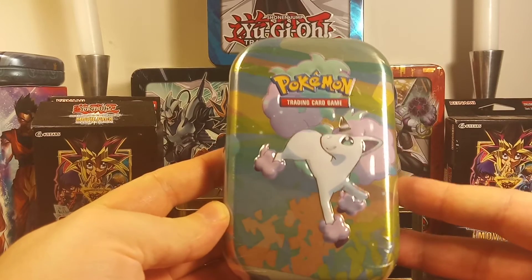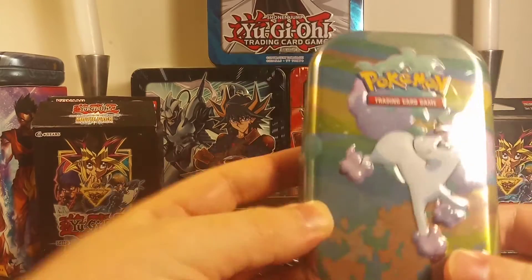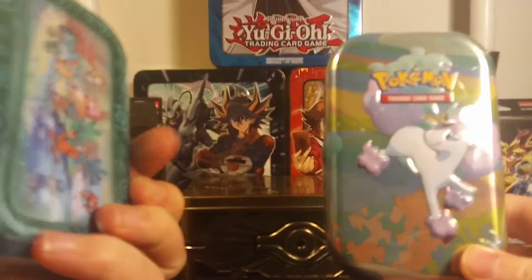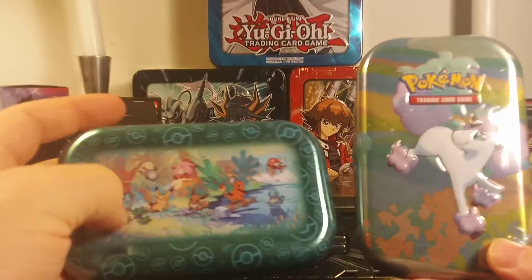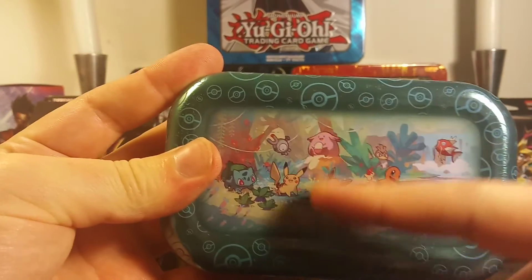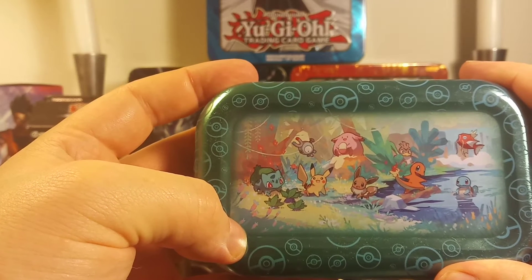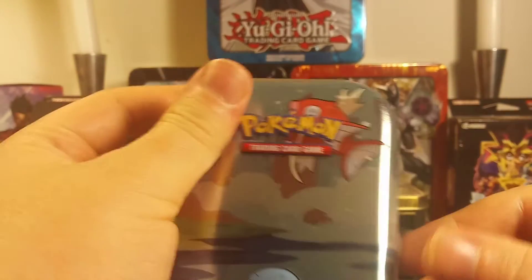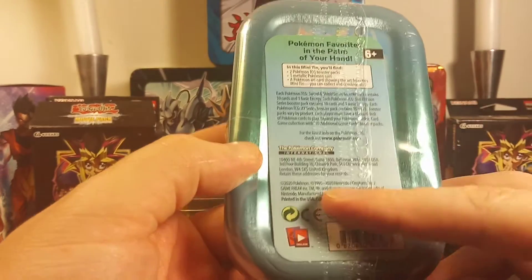I got myself a Ponyta Avalon tin — the Ponyta Avalon tin. I previously had opened my Squirtle tin, and it had a Goldeen — I forgot what his name is. You could get all the other tins too. So I have this one, and then there's four others. So there are four other tins out there that I need to collect. This one is an older tin, and this one I believe is from this year — 2020.